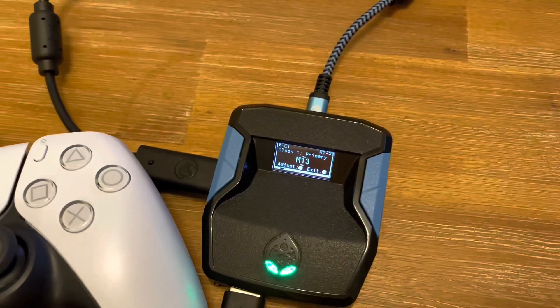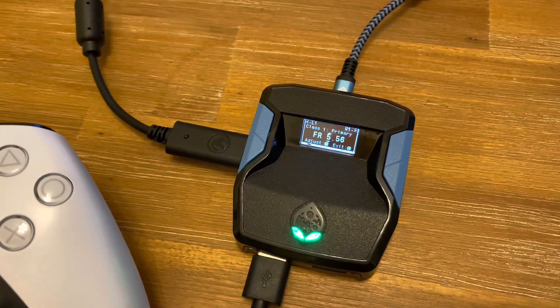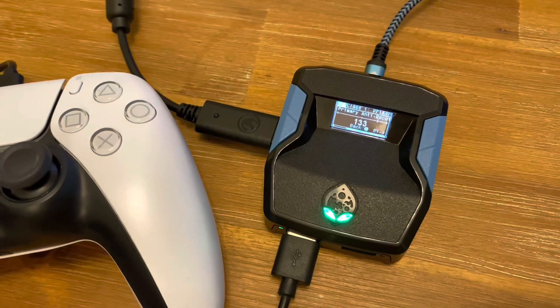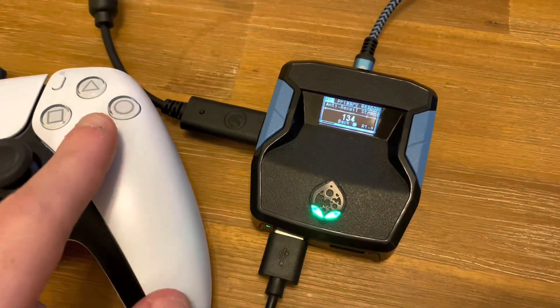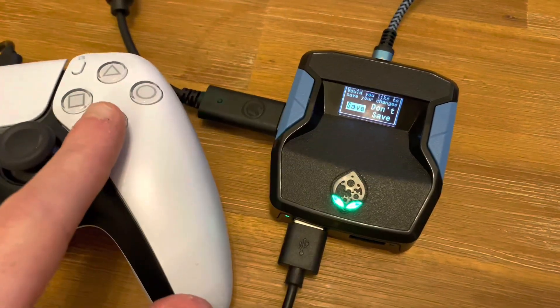Using R1 you can scroll through the menu until you see the gun, and using the up and down arrows you can then select the gun that you're going to be using. Once you find the Odin, just press X on the gun and then change the recoil value to 134. That's all you need to do — then press X or circle to back out and save when prompted to do so, and your gun is ready to go.